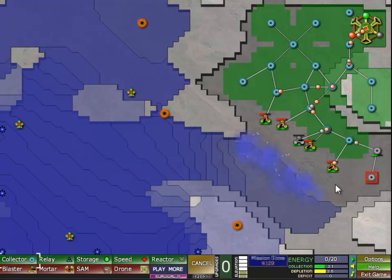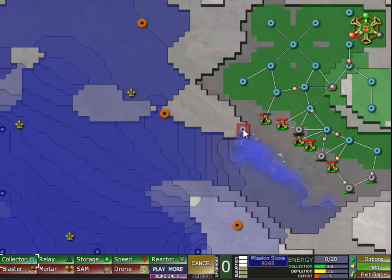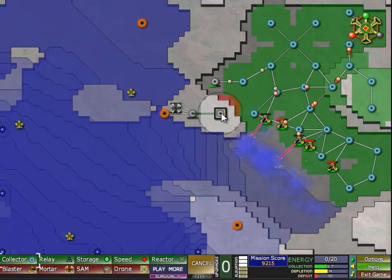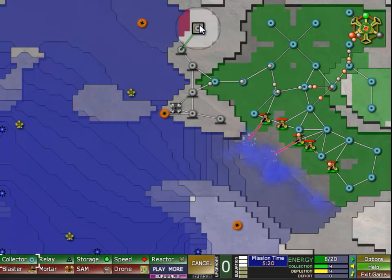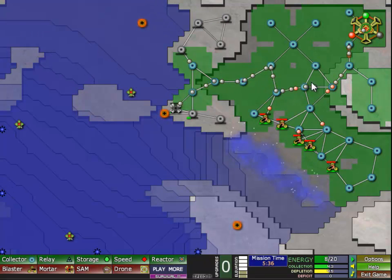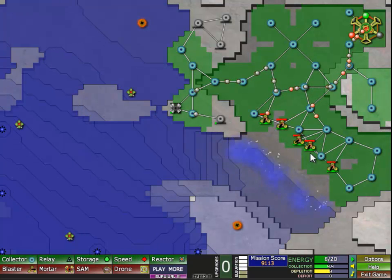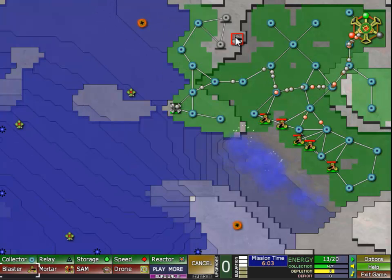Building some extra energy sources and then going to move forward slowly but surely. One over there, one over there, and let's connect everything to the actual network. This one should be fire range because I really want that, and let's build some reactors probably.